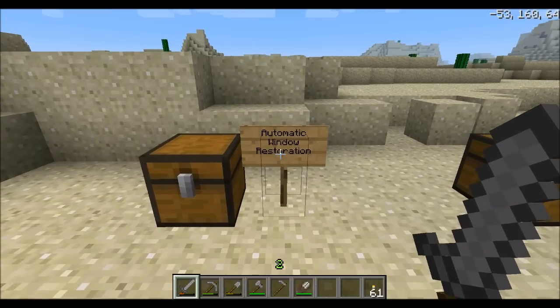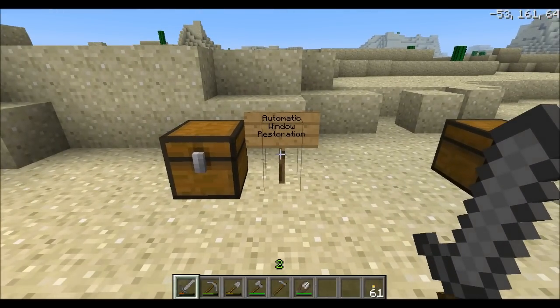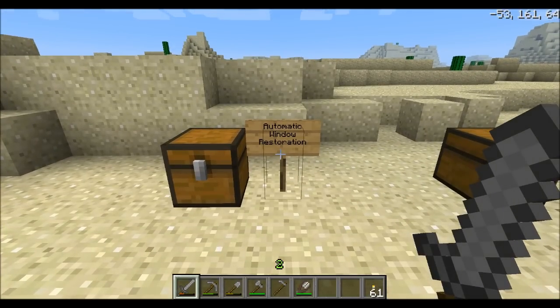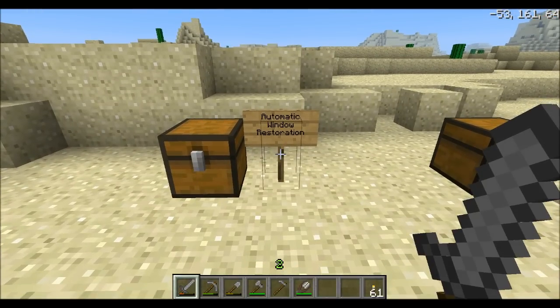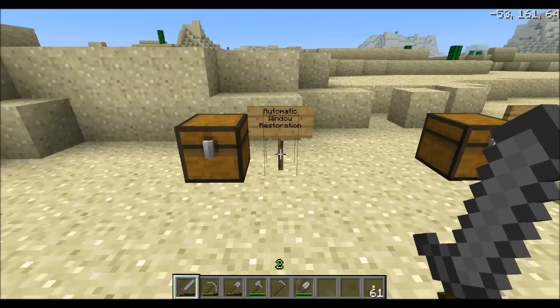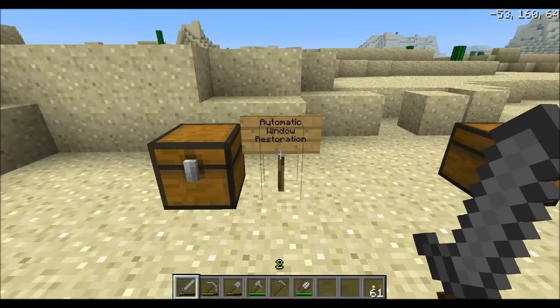The automatic window restoration addresses an issue I've had with Minecraft for a long time. This feature actually remembers the last option you had concerning the size of your screen. So if you had it full screen and restart Minecraft, it will actually go back to full screen once you log in from the launcher.